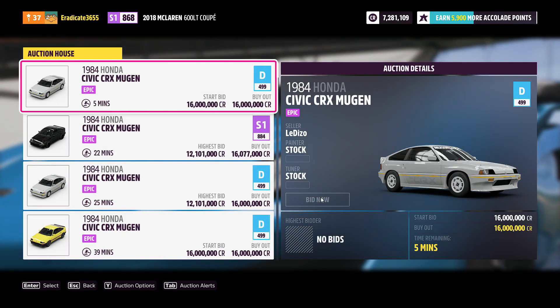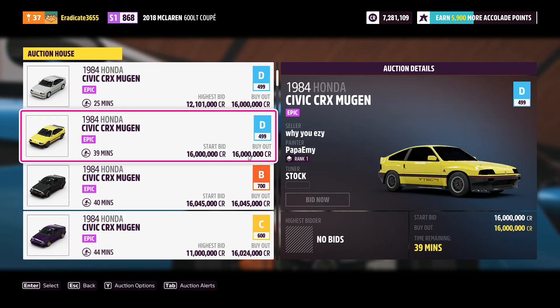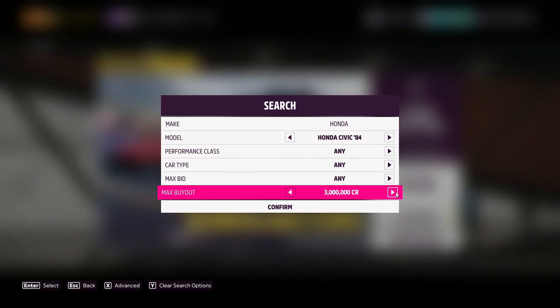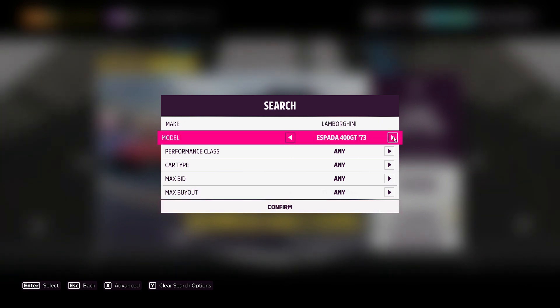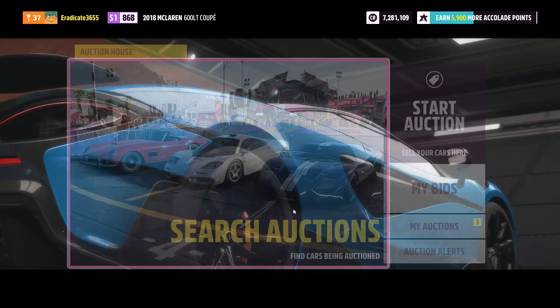Moving on to the fourth car, we've got the 1984 Honda Civic CRX Mugen. This is a great car to snipe — it has a current max buyout of 16 million credits and there is tons of room for profit. If you can snipe one for around 11 million, that's a solid deal. Tons of these are getting listed right now, so go ahead and try your luck.